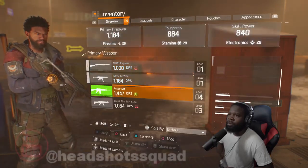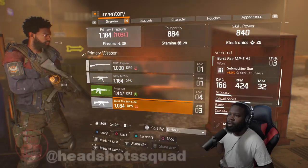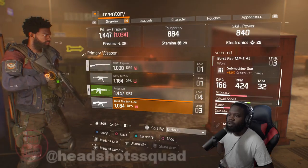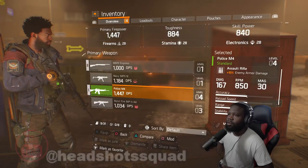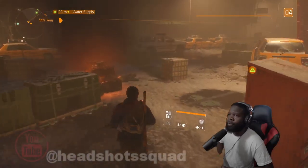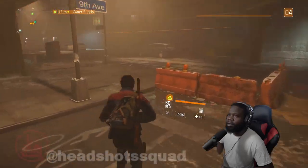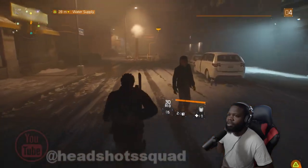There's the weapon I'm using — the Navy MP5. Okay, I got a few weapons I could use. I should switch — oh, it's level four, hell yeah! This one's level three, we're gonna use the level four one. There we go. Why don't we go do this water supply mission? I'm guessing they're trying to contaminate the water and we gotta stop that from happening.